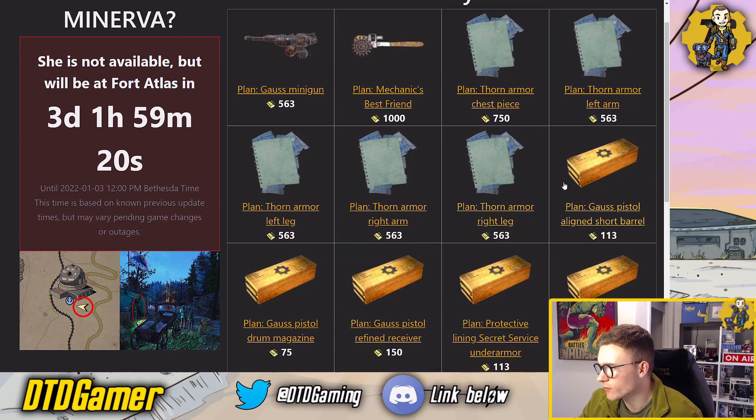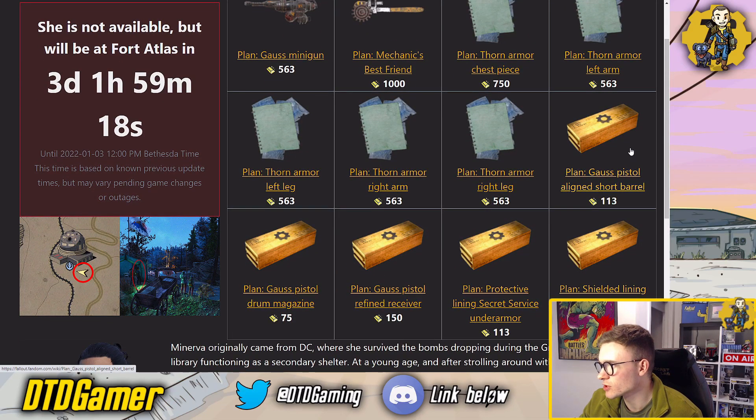On top of that as well, we've also got a few different plans for some of the mods for the Gauss pistol. As you can see here, we've got the Gauss pistol aligned short barrel, the drum magazine, and the refined receiver. Also not too bad prices — you can get all of them for just over 300 gold bullion.